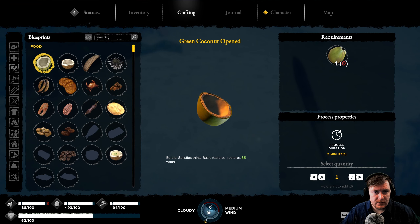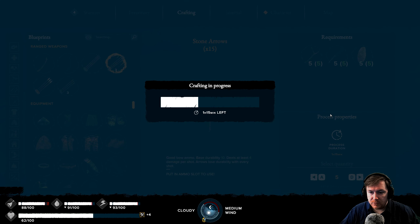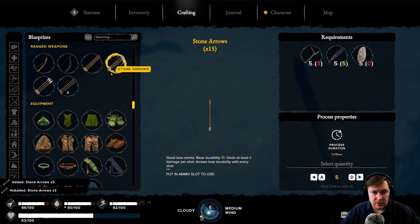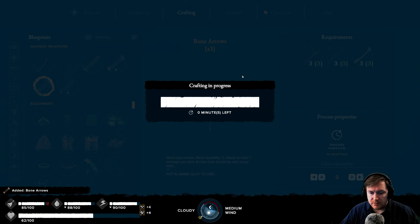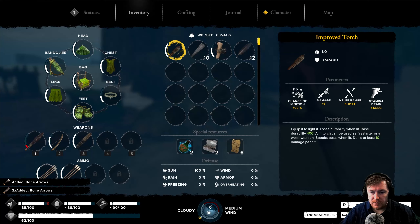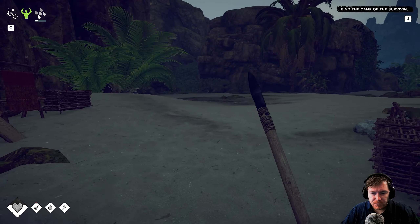Let's make all of them. Nice. And let's make some bone ones as well. Nice. They did stack already. Okay so we've got eight bone and 23 stone arrows. That should be enough surely.